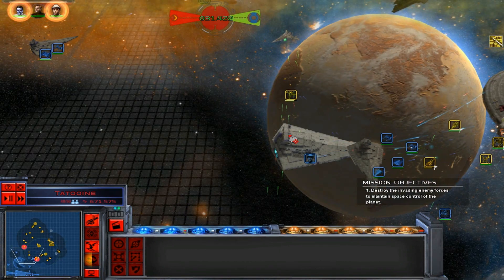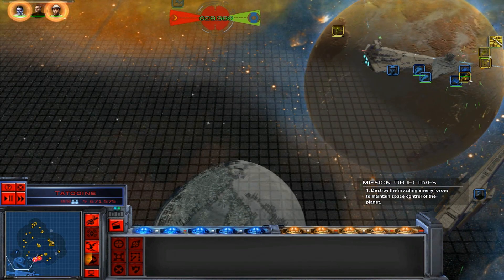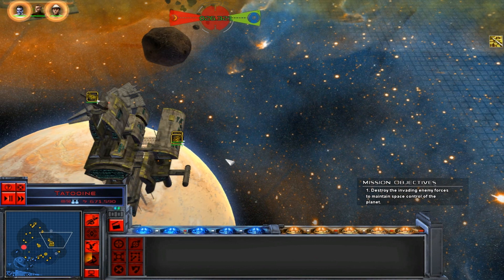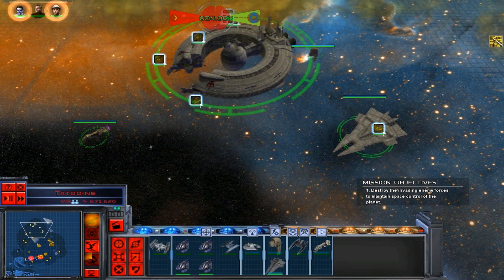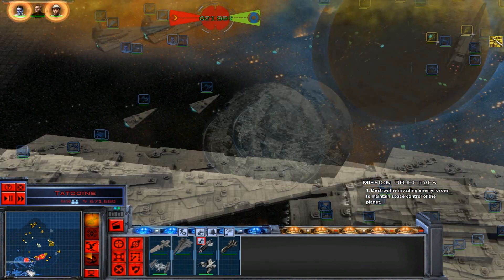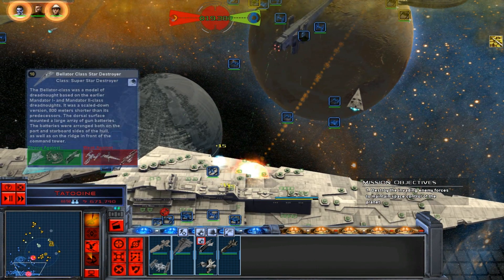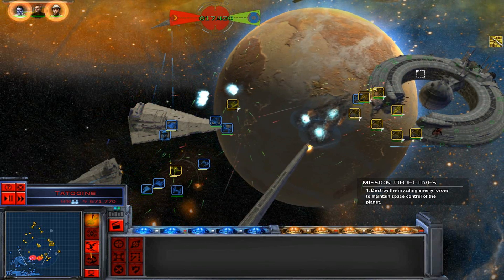The Death Star will be in range in 30 seconds. We've got our station cannon as well - that will help us out. It missed, but it hit the Super Star Destroyer anyway! It missed but hit the Super Star Destroyer - that's awesome!